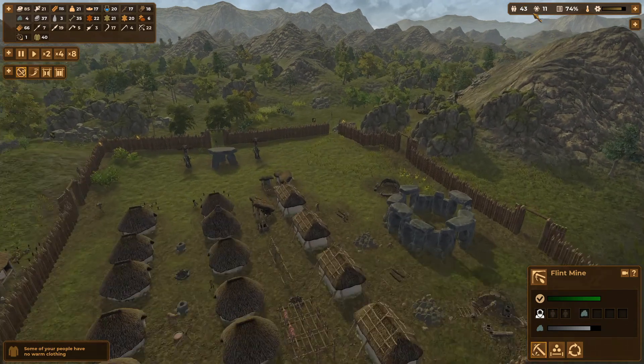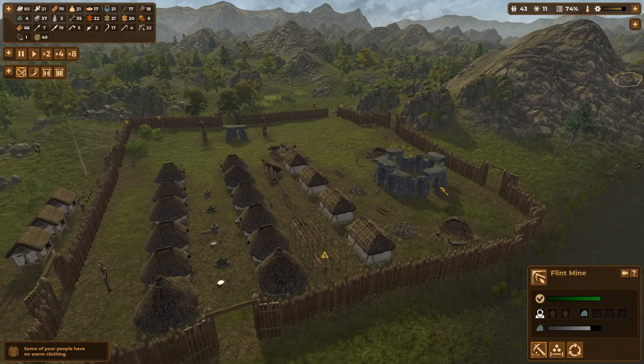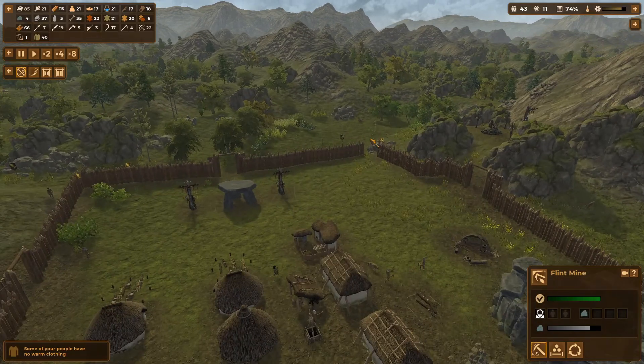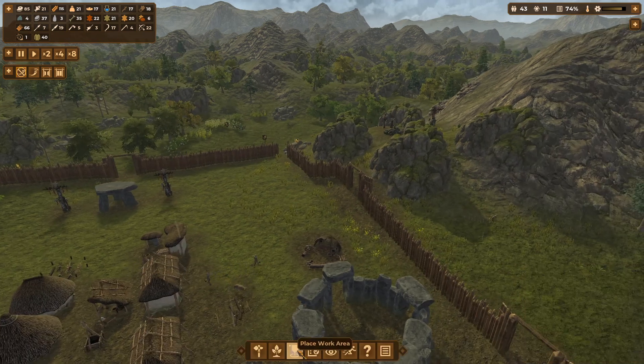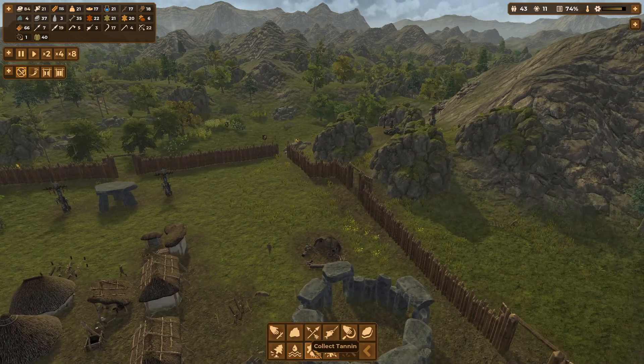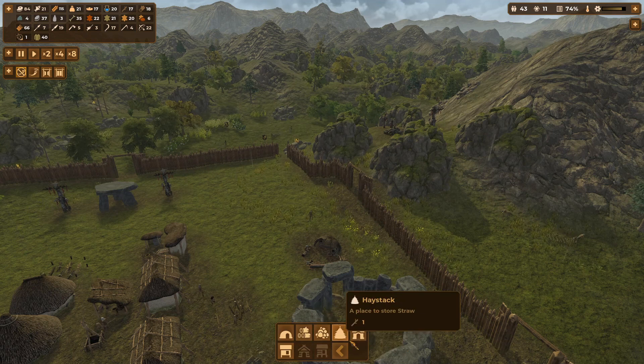Copper smelting will cost 20 points and we are on our way. Let's have a look at what we can build — work areas, storage, we've got all that.